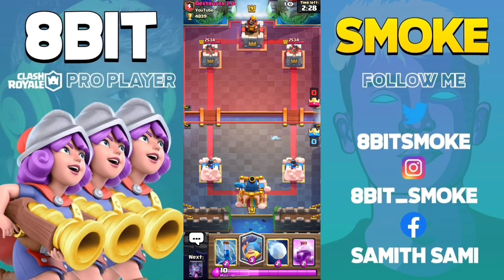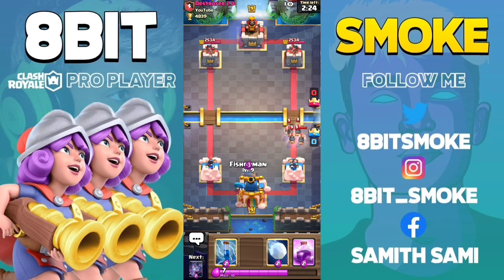The next card is Royal Hawks. If you place your Fisherman in this placement, you will get one hit from the right hand tower and it will activate the King Tower. If you don't need to damage the Royal Hawks, then the Fisherman will redirect it from the right hand tower.